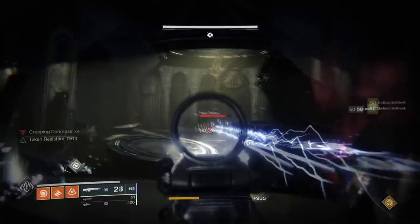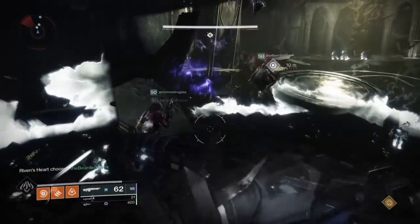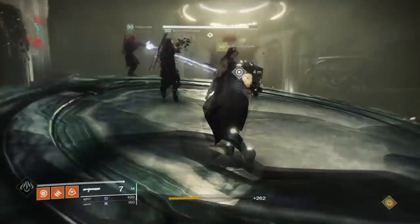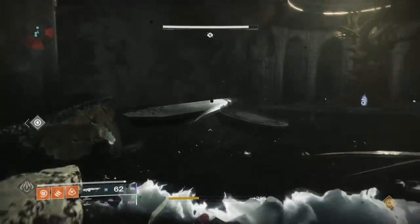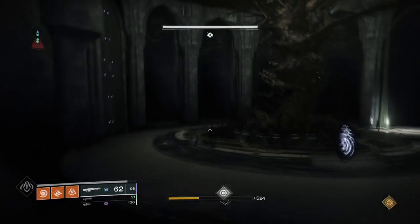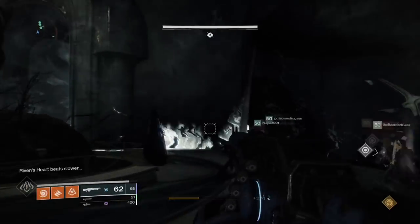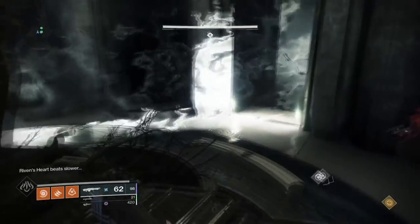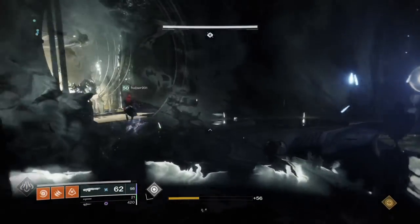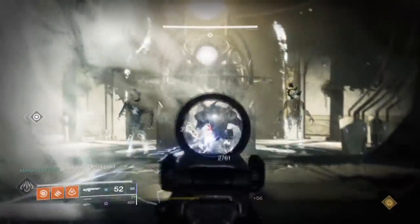From here it's the exact same as before. The only thing that changes is that for each new person inside the Rainbow Room there will be another orb to pick up. Whoever was transported in first should ideally pick up the last orb each time, so have everybody else inside pick up the orbs leaving one left for that person. Be aware that like in the Morgeth encounter, if you pick up more than two Taken strengths at a time you will die. Please communicate with your team throughout the encounter — I can't stress this enough.